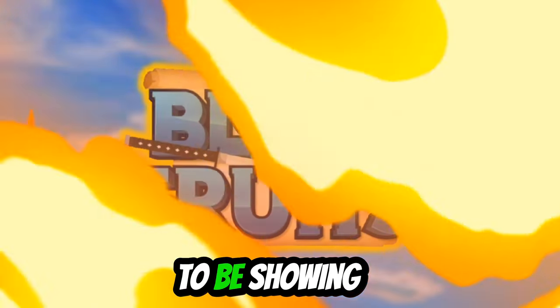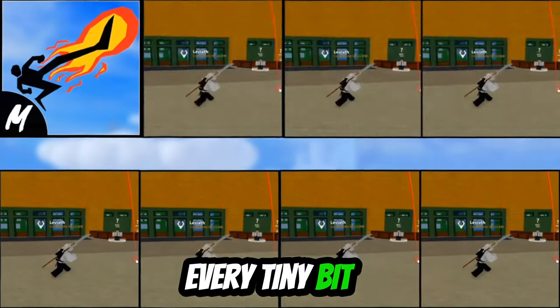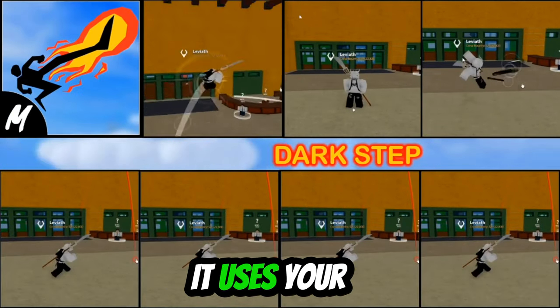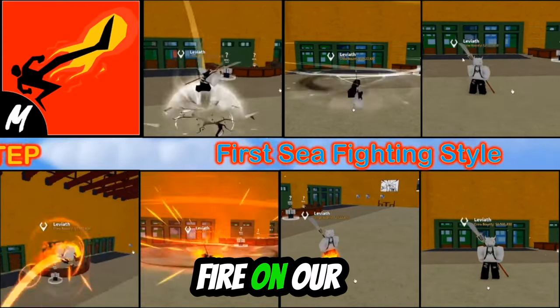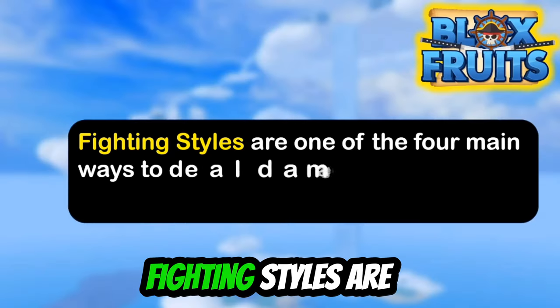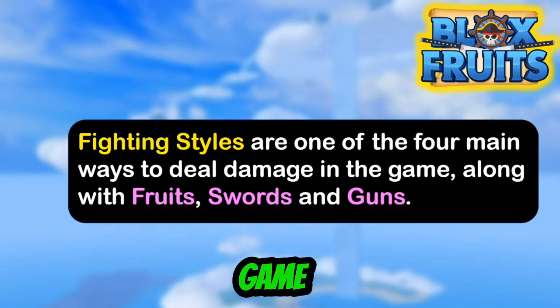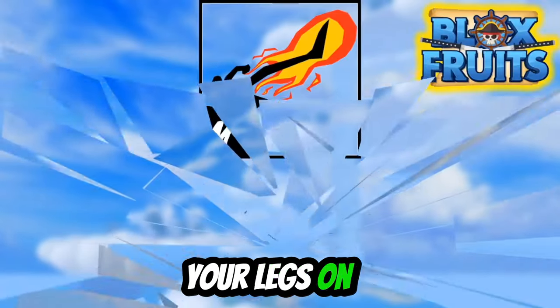Today I'm going to be showing the Dark Step fighting style and explaining every tiny bit. So we're going to start off with the moves and what it is. As you can see it uses your legs and you could overheat your legs. We can have fire on our legs which increases the damage. Fighting styles are one of the main ways to deal damage, so it is key in this game. Dark Step is a really cool fighting style which can put your legs on fire.